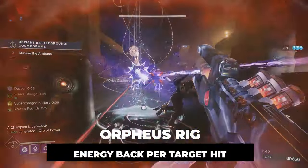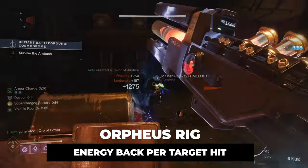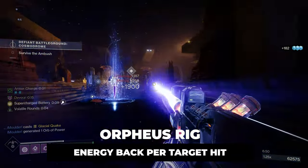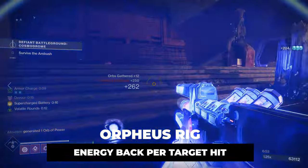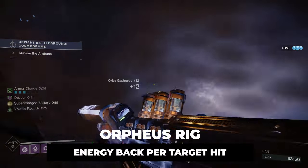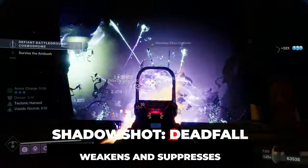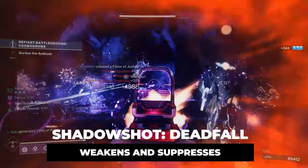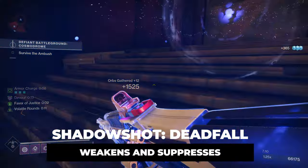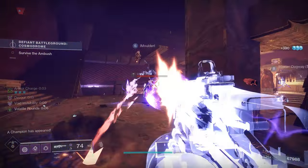For the actual build setup, I'm running the Orpheus Rig exotic. When you use your super you basically get a bunch of energy back — it provides ability energy for each target tethered by Deadfall anchors. Because Deadfall anchors hang around for quite a while, they can tether an awful lot of stuff in the right content and you can get a large majority of your super back. So I obviously like to run Deadfall for my abilities.